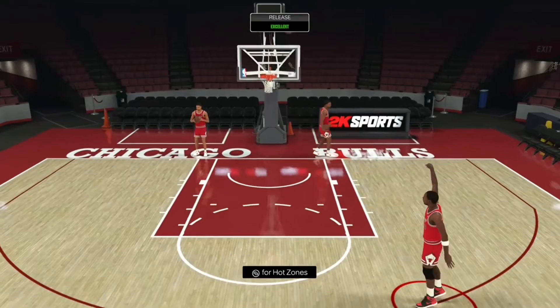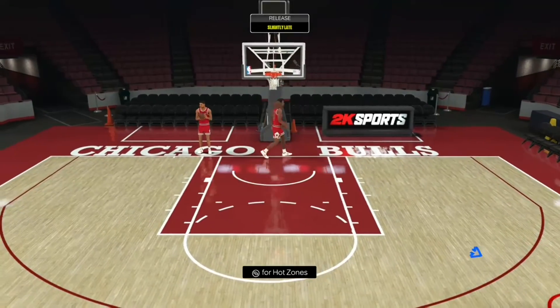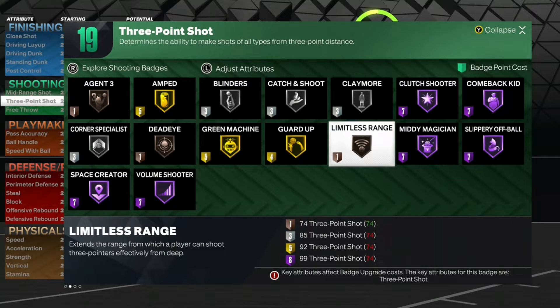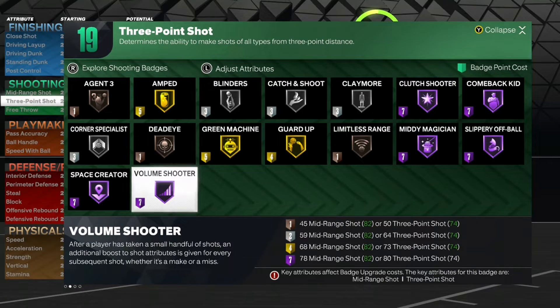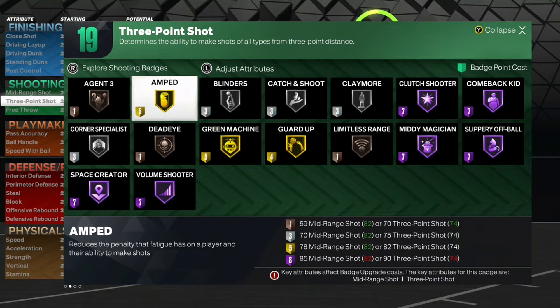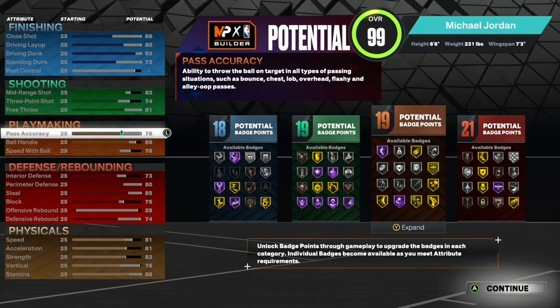You get 19 shooting badges. As you can see in these clips, I'm greening up with young Jordan — he has a D-plus three-pointer, literally a 60 on the dot — and I'm greening up on Hall of Fame difficulty. Once you get all the badges, you'll have Limitless Range on Bronze and Guard Up. But if you don't want to shoot threes and prefer mid-range or post fades, you've got Mini Magician on Hall of Fame, Blinders, Amped on Gold, Claymore for spotting up, and Slippery Off Ball.